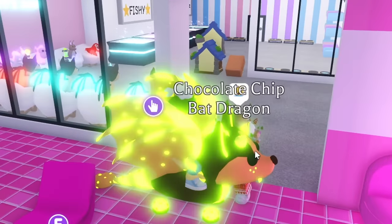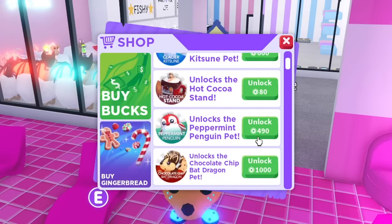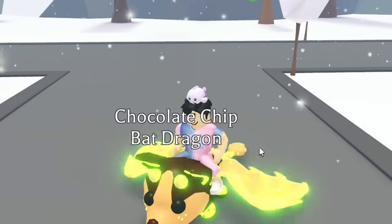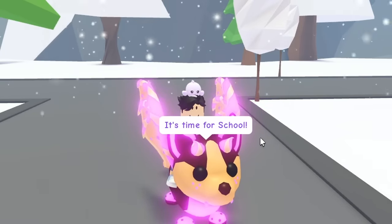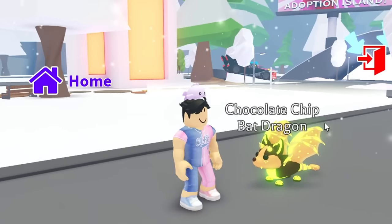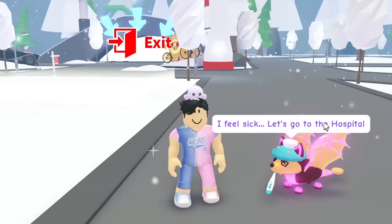We got the mega Chocolate Chip Bat Dragon! That's one of the hardest-to-get mega pets — a legendary, the most expensive Robux pet at 1,000 Robux. That means you needed 16 of these to make a mega, which is 16,000 Robux total. I did say I was going from worst to best pets but I just couldn't help myself — Brit had this ready and I had a Frost Dragon. That was good for both of us.